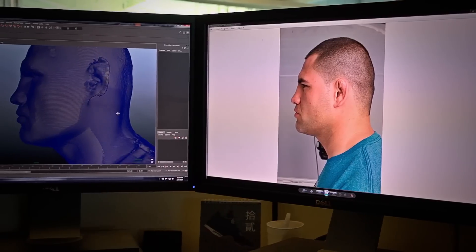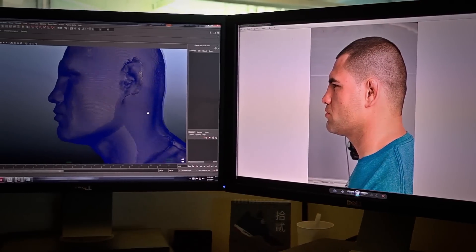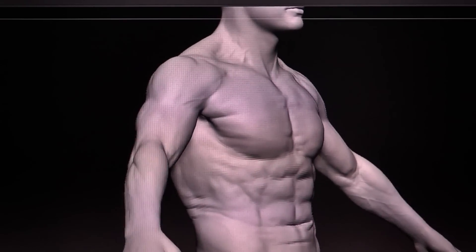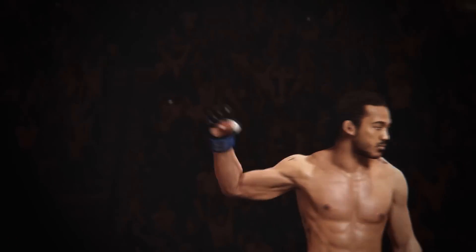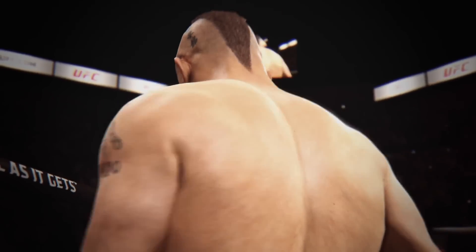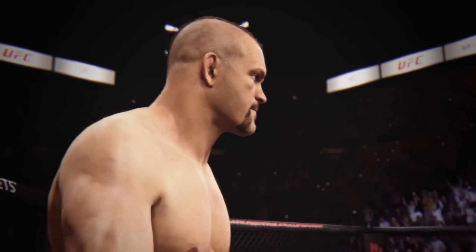This is your inside look at the stars of our game. We scanned the fighters from the UFC using our most advanced capture technology. These high-resolution images allowed us to create highly detailed models of each athlete's face and body at a level that just wasn't possible before, combined with the incredible power of next-generation consoles. We're able to use high-resolution textures and dynamic lighting technology to achieve a level of realism unattainable on previous generations.